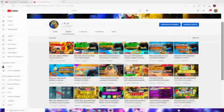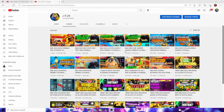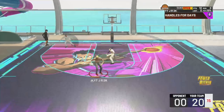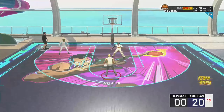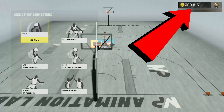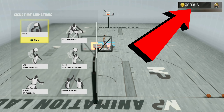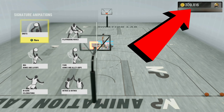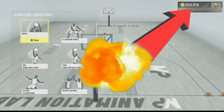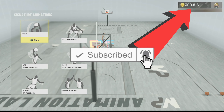If you have a moment, please go subscribe to my second channel — link will be in the description down below. I'll be posting all my jump shot, dribble tutorial, and build videos on that second channel. In this video, I'm about to shout out this insane VC glitch that you can use to make a lot of VC. Take advantage of this glitch before it gets patched. Make sure you drop a like, drop a sub, and turn on notifications.